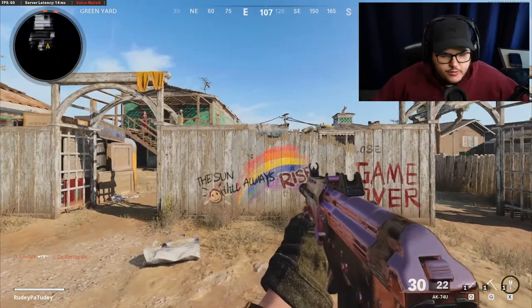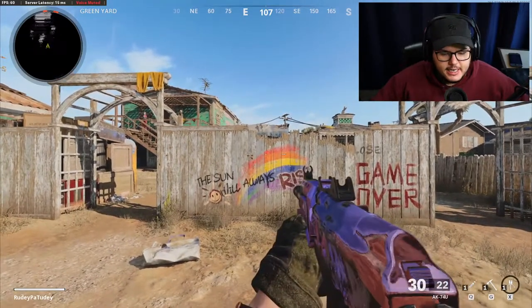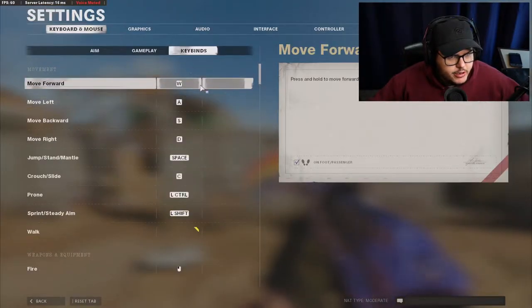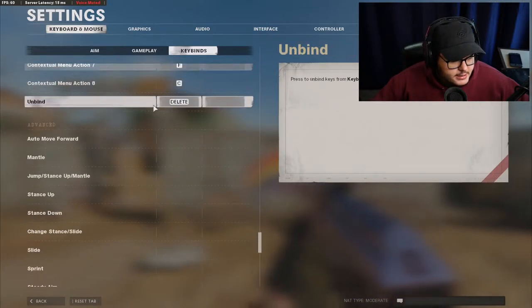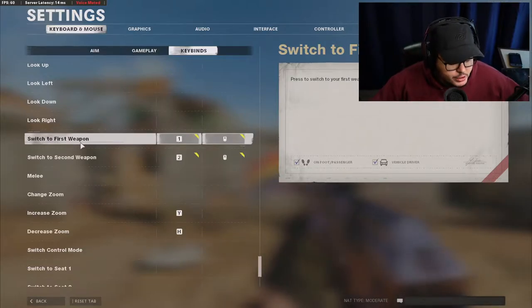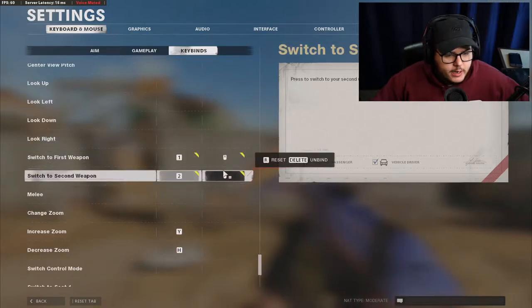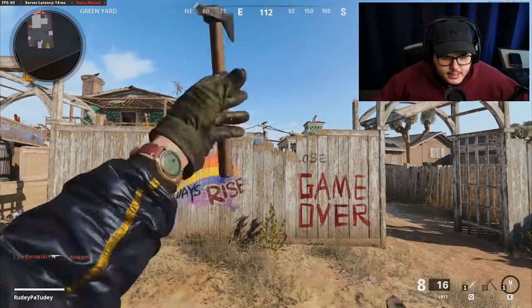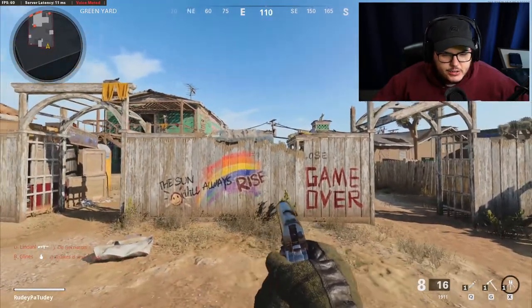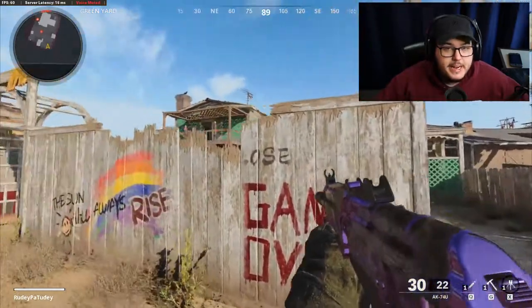The keybinds are one and two for next gun and previous gun, and your mouse wheel is also next gun and previous gun. If you spin the wheel too fast, you don't know what gun you'll end up on. But I finally found the best keybind fix. Go to your keybinds, scroll all the way down to 'Advanced,' and make it so 'Switch to First Weapon' is key 1, 'Switch to Second Weapon' is key 2, then 'Switch to First Weapon' is scroll wheel up, and 'Switch to Second Weapon' is scroll wheel down. That way no matter how many times you scroll down or up, you always land on the right gun - so much easier for reload canceling.